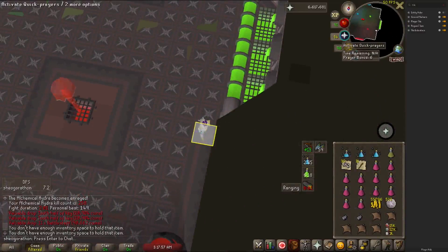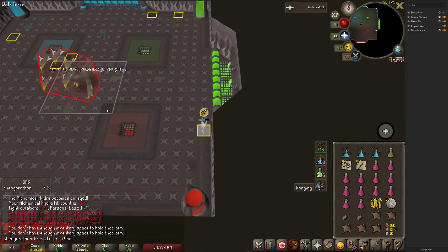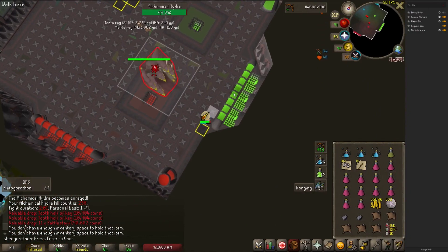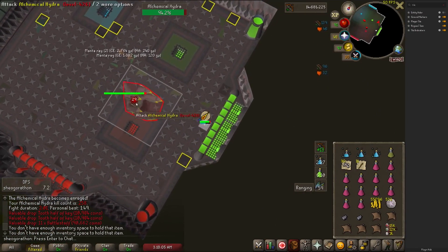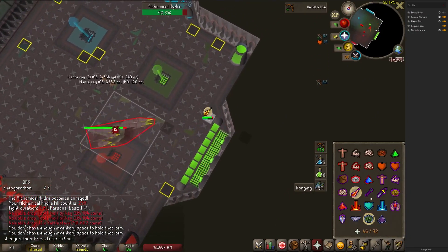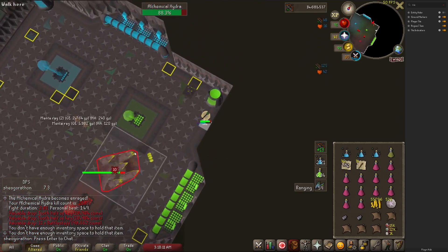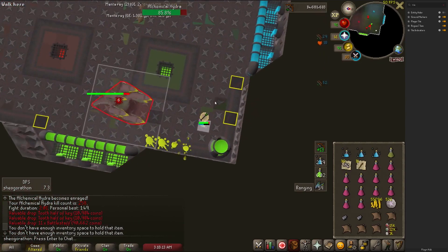The Player Tile plugin allows you to see your tile position relative to RuneScape's server. This is really helpful for bossing where your exact tile position is very important to know — things like Woox walking at Vorkath or the majority of the Theater of Blood. It can also be helpful if you live in a location where you're forced to play with high ping or network latency.